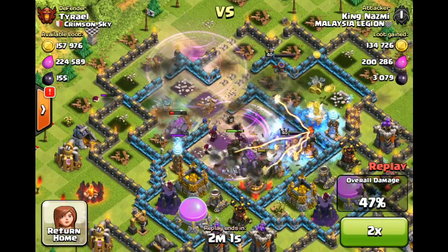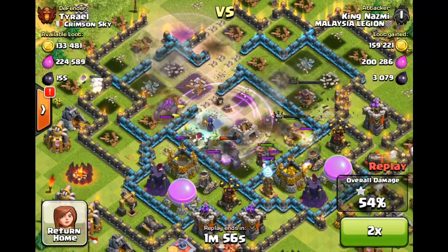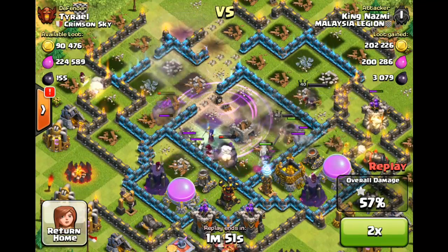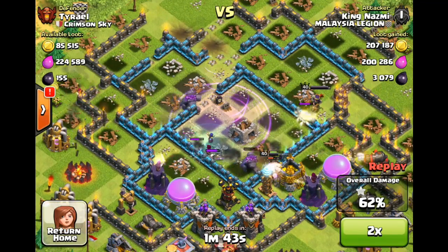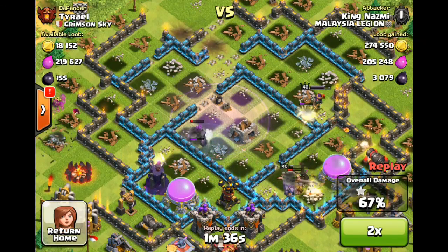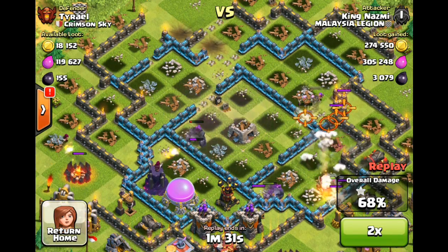As you can see, his heroes are just going on a rampage through my base. His army really hasn't lost too many — he's lost some Wizards and like a Witch or two. His King's at half health and his Queen's almost at full health, and I have just about nothing left. My two Wizard Towers, two Archer Towers, and three Cannons aren't going to do much, especially when they're all targeting the Golems.